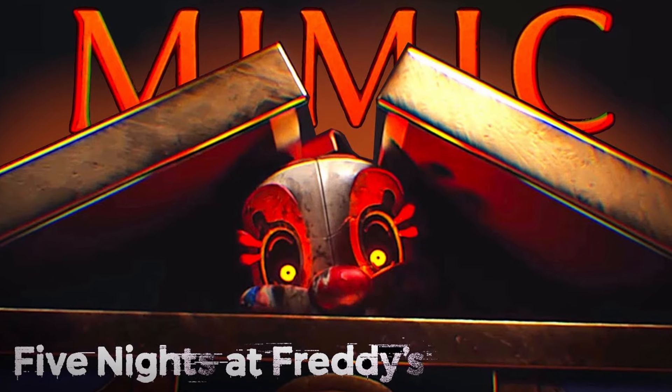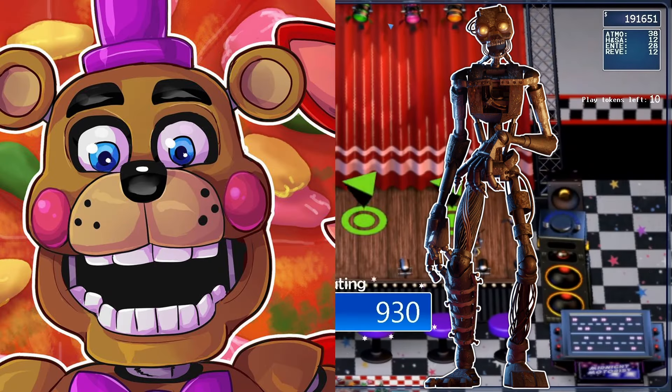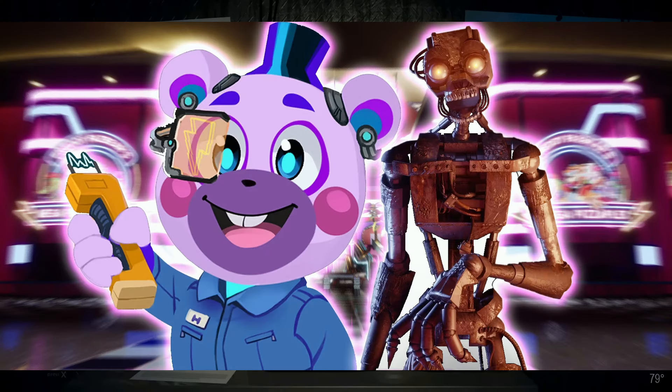Because Secret of the Mimic takes place so early on in the franchise, the Mimic had to have been somewhere in the background of every single FNAF game. I think I found the Mimic in Five Nights at Freddy's Pizzeria Simulator, or FNAF 6. In this video I'm going to go over why a simple drawing in FNAF 6 is the key to finding the Mimic and why the Mimic has always been hiding in plain sight.